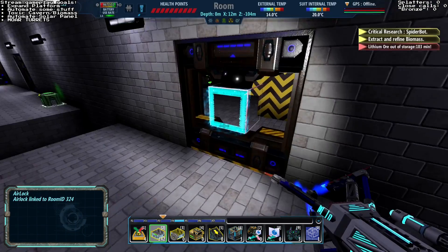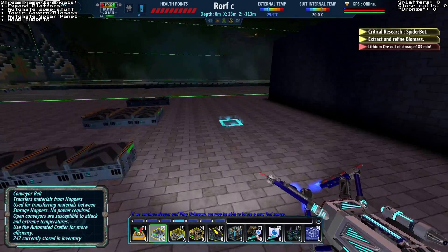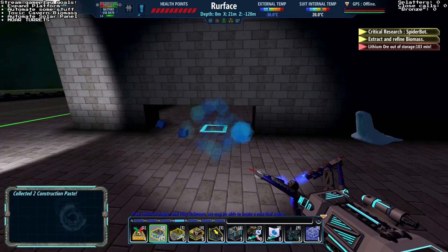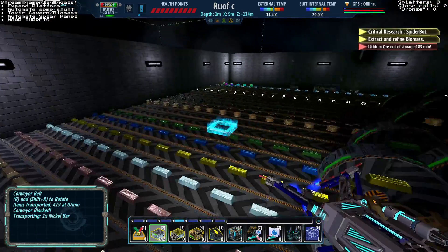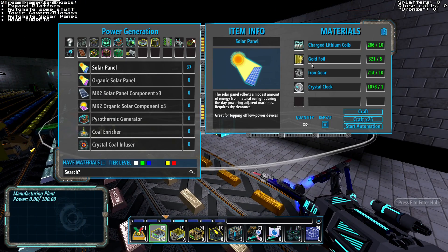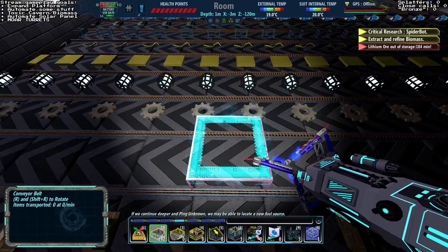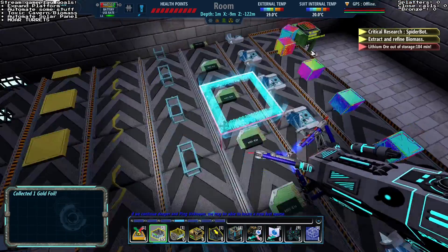We're going to automate these solar panels because I'll probably end up using more than 37 of them. I also broke these doors — they were annoying me, they're probably annoying you, and now we don't have to worry about it anymore. Let's break the wall right here — there's four. Hopefully no outputs already — nice, no outputs. So we need lithium coils, gold foil, more gears, and crystal clocks. There's gears, lithium coils, this is gold foil, and then the crystal clock.